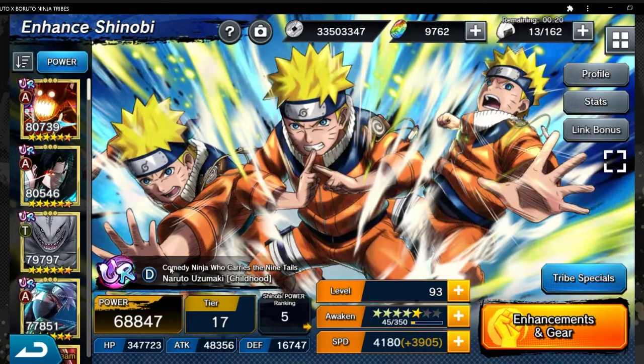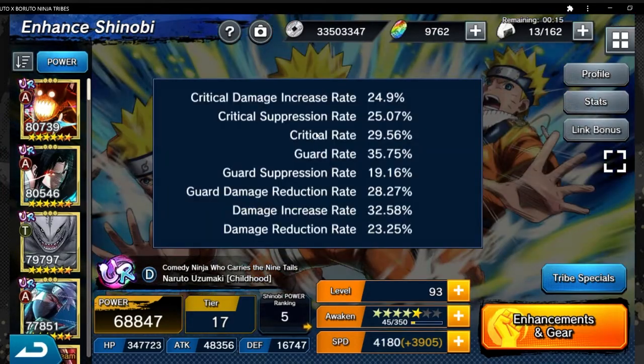He is a URD unit, so keep that in mind when looking at his stats. He has a high guard rate, damage reduction rate, and critical suppression rate — those are important defensive stats. He also has high offensive stats including damage increase rate, critical rate, and critical damage increase rate. So overall, even though he's a tank, he has a really good balance of stats and can nuke pretty hard.